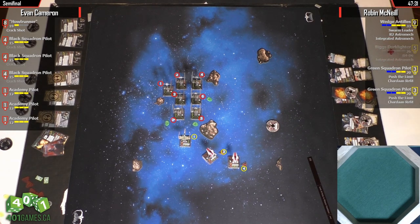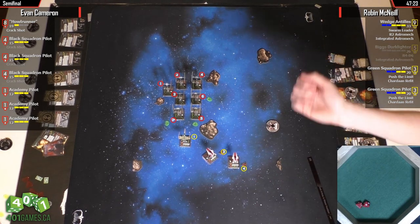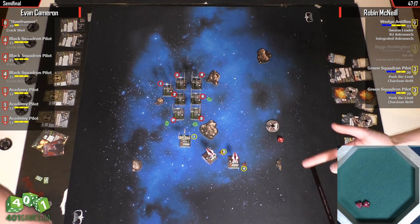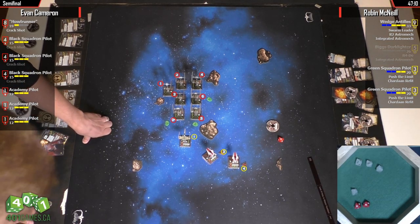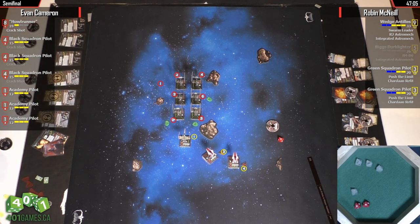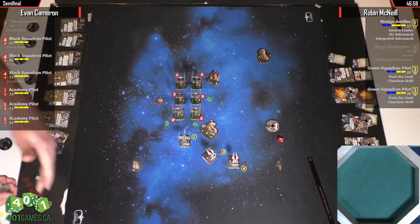These don't have Crack Shots, so... still, this is bad news for Wedge. That was two hits — came out with two hits. Literally watching this on camera. And there goes Howl Runner from an A-Wing! Nice. That's a big deal actually — it means those Academy pilots aren't going to be quite as powerful.